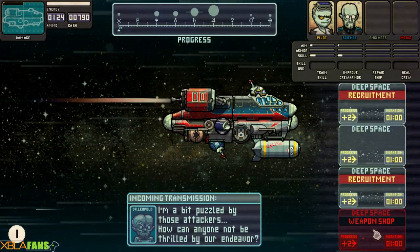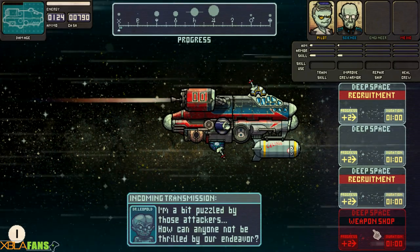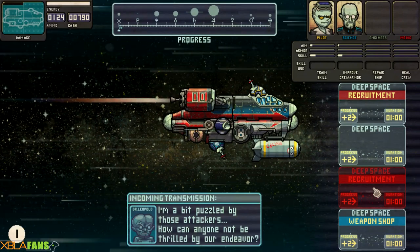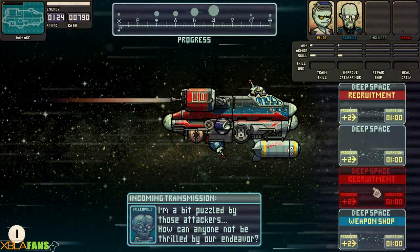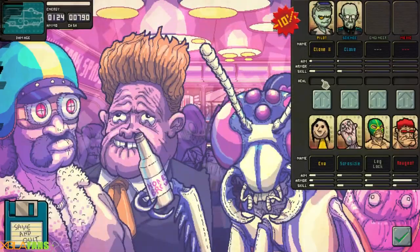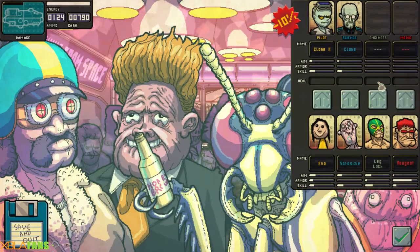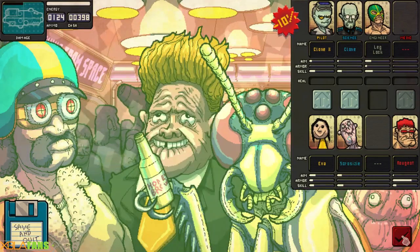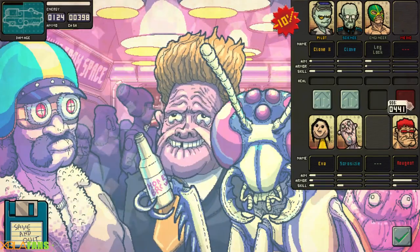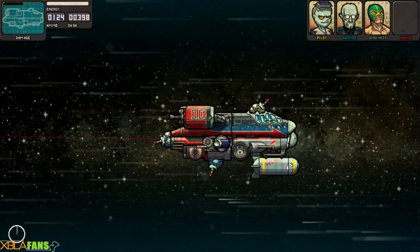If I go this route, I'll go forward two spaces — it will take a minute but will include a weapon shop. This one will let me recruit someone, this one is empty space, and this one is just recruitment. I'm going to go recruit someone. I can pick one of these guys — they always coincide with the spot they pick. I got a guy in the back now.